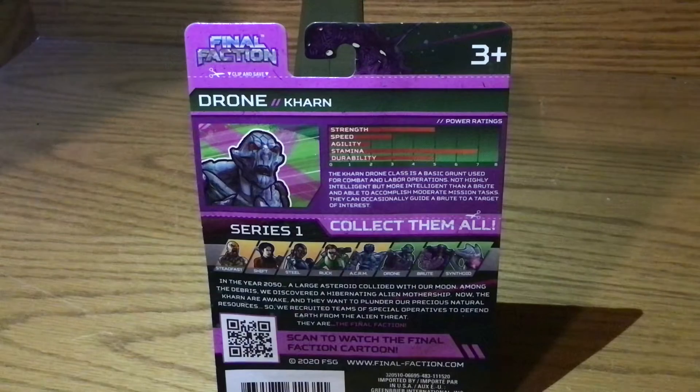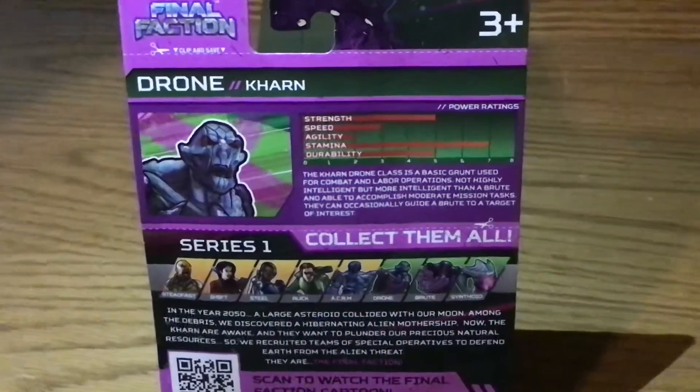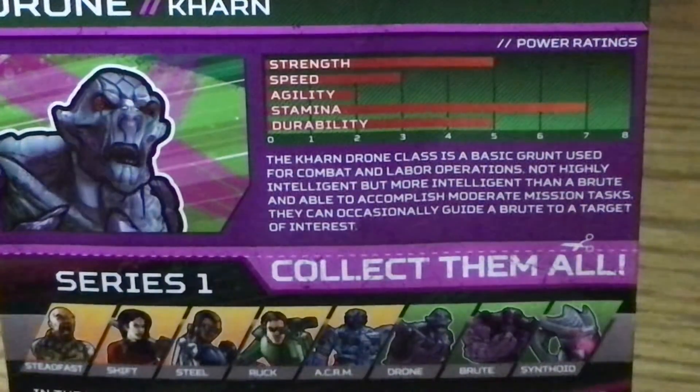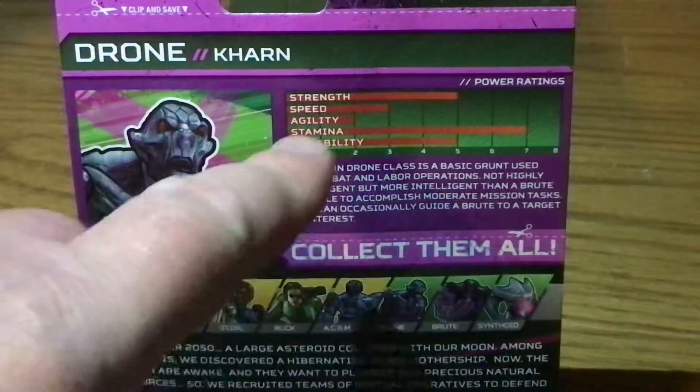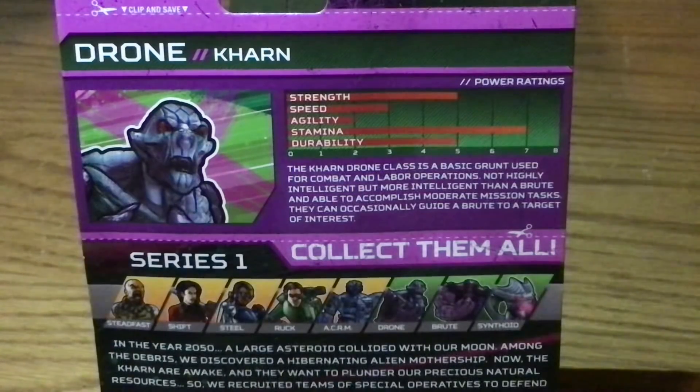You can read the asteroid stuff if you'd like — you can pause it right now if you want to see that. Otherwise, we're going to read up on the drone. The Karn drone class is a basic grunt used for combat and labor operations — not highly intelligent, but more intelligent than a brute — and able to accomplish moderate mission tasks.